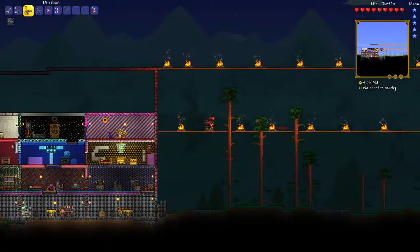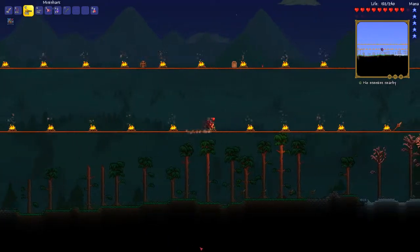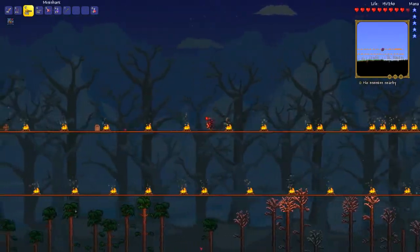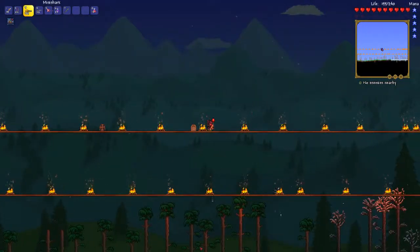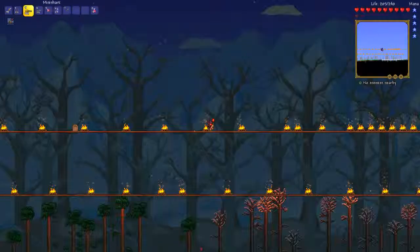Anyway, this is how you can defeat the Eye of Cthulhu. I did die that round, but I did defeat it once before because I got the treasure bag. If you want to do the challenge, get six lenses and look for a Crimson Altar or a Demon Altar. Hope you guys enjoyed this video — make sure you like and turn on notifications, and I'll talk to you guys later.